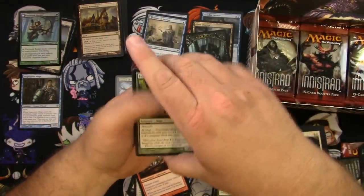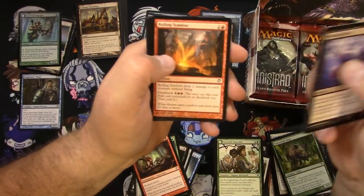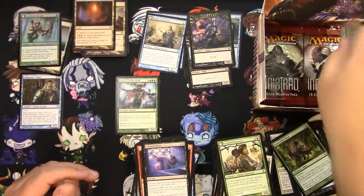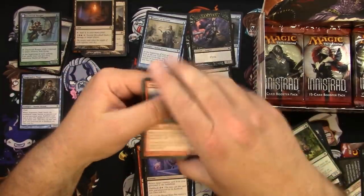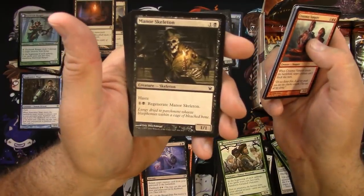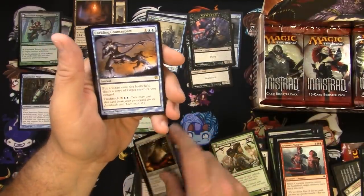Next pack. Ghoulraiser, Unburial Rites — was big in Standard — and Stensia Bloodhall. I think this is another good token actually, I'm going to pull that one. Some packs are easier than others. I think I bent the last card, I hope it wasn't even good. Manor Skeleton — I know it's nothing but just the art is so good. Into the Maw of Hell and another Cackling Counterpart — that's two of those. I'll take another Snapcaster Mage, that'd be great.